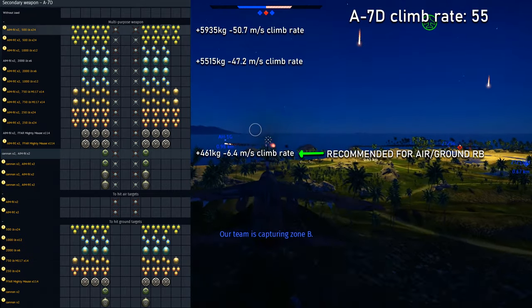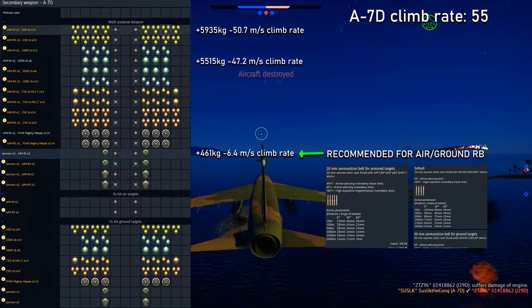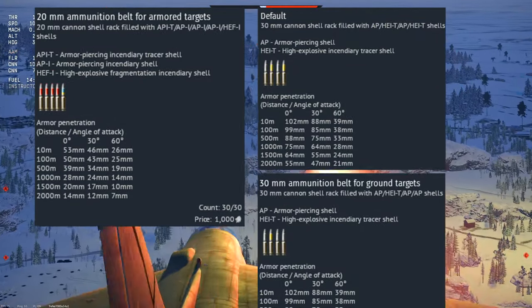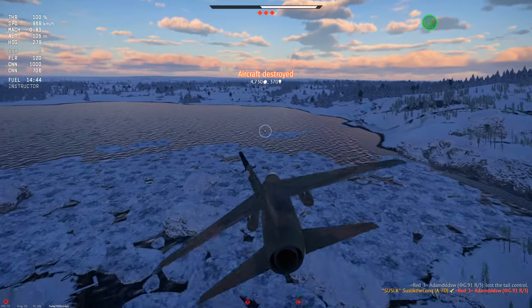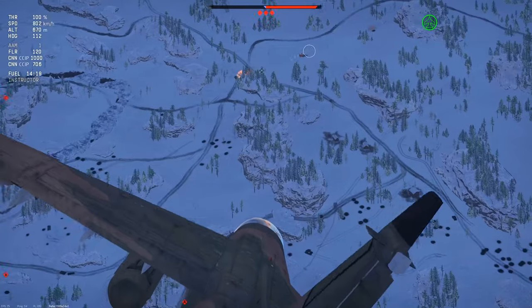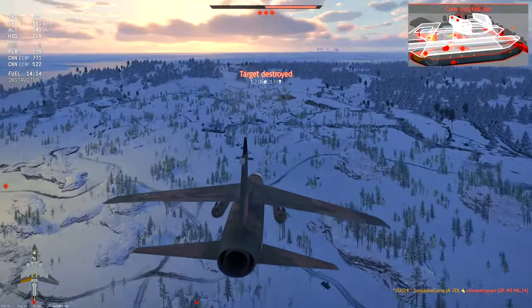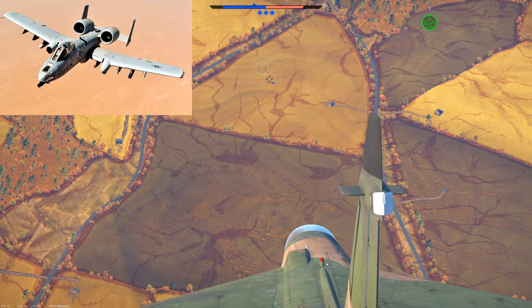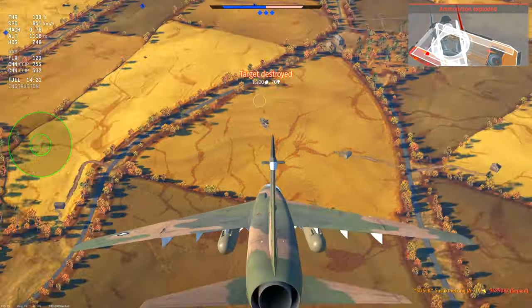The penetration of the ground belt on the 30-millimeter is 102mm and the 20-millimeter is 53mm, meaning you can destroy most ground targets in both air and ground realistic. So that was an honest review of the A7D — get it without fear. It performs much better in air realistic, and in ground realistic, if you want to experience the A10 Thunderbolt before it's released, this plane is for you. Miniguns are powerful.